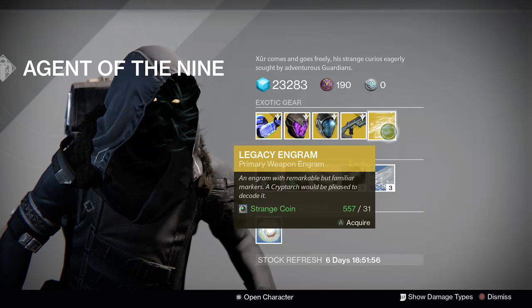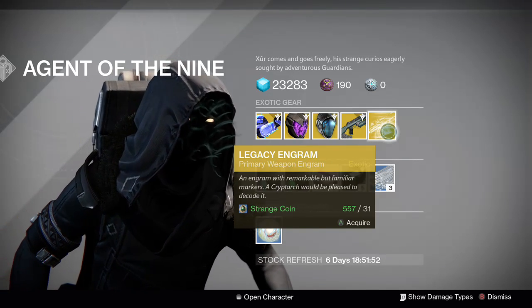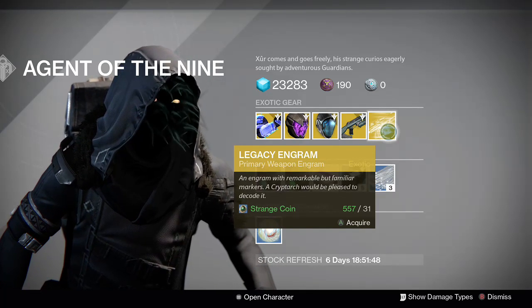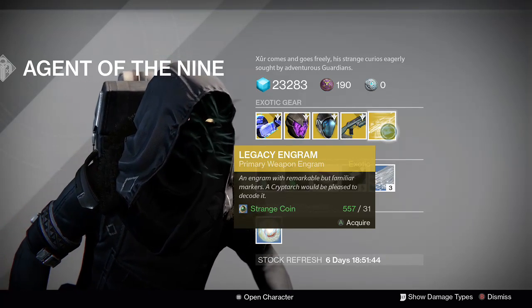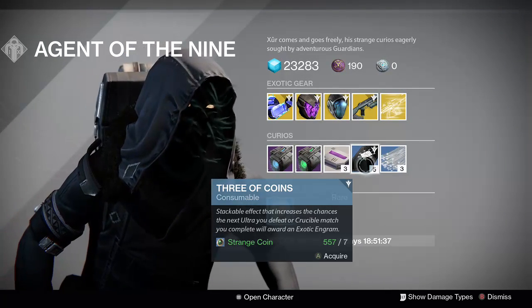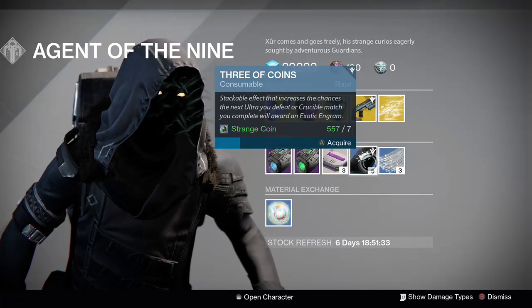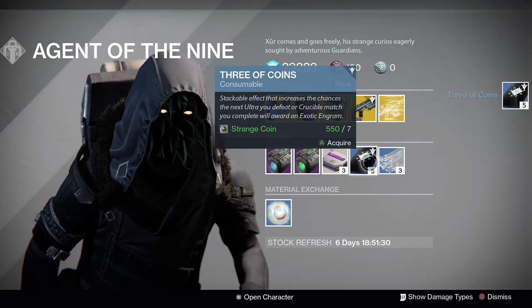He's got Legacy Engrams for Primaries, so hey, if you want to pick up Thorn, this is one way to get that, so just buy those Legacy Engrams. And then of course he's got the usual Plasma Drive, Emerald Coil, Heavy Ammo Synthesis, Three of Coins, and Glass Needle. I'm going to buy Three of Coins — I still have a good amount of them, but might as well.